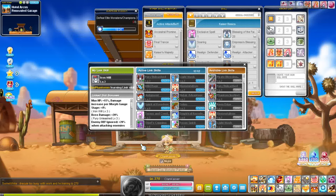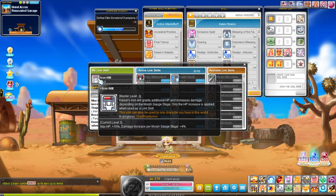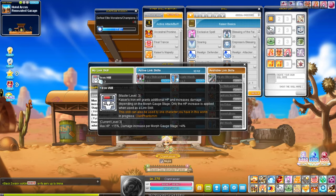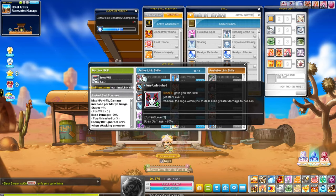Welcome back to another video. Today we're going to be going over the 12 major bossing links that you will need for basically any bossing circumstance. Keep in mind these are the links that I personally use, and it's going to be different for every class depending on what link you have. For example, my current link is basically max HP plus 15%, which is kind of useless for me, but the damage increases by 4% per morph gauge stage — I had no idea they actually added this.